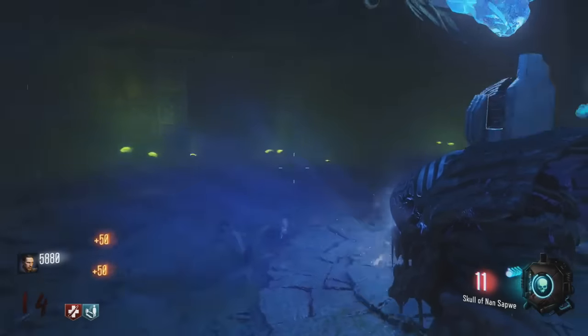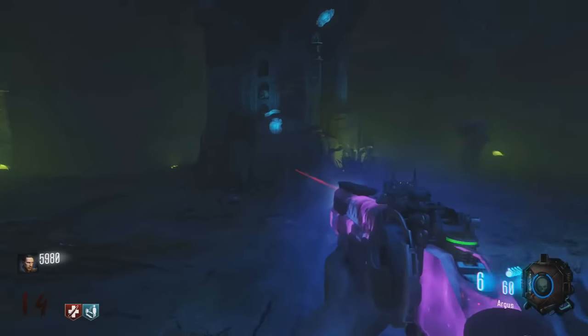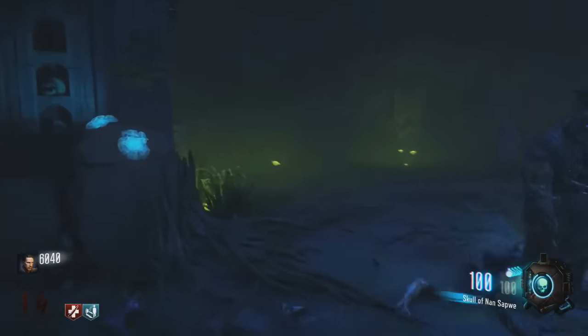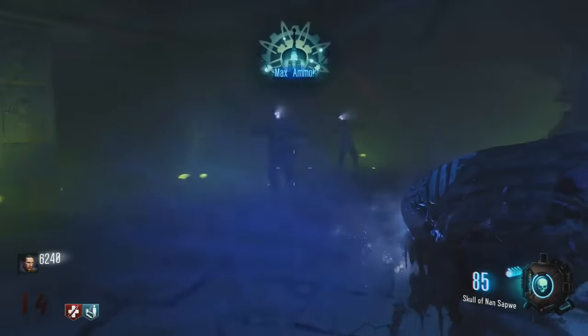What's up guys, this is FC Glitchin here with a brand new Call of Duty Black Ops 3 video. In this video I'm going to be showing you guys an awesome glitch on the map Zetsubo no Shima that just came out in the Eclipse DLC, and it's gonna be how to get unlimited ammo on the skull.